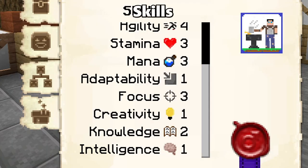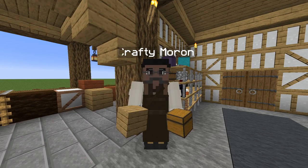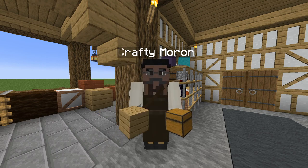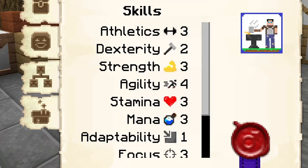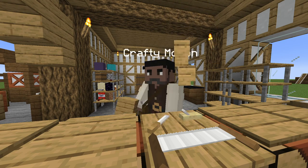The carpenter uses the Knowledge skill as their primary trait, levelling it up as they continue to work. A higher level in this skill will increase the chance for them to decrease the amount of materials required for a recipe. They use the Dexterity skill as their secondary trait, which they also level up as they work, and a higher level will allow them to craft their items faster.